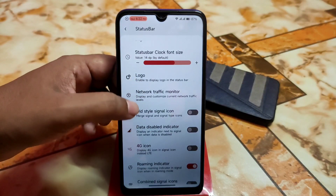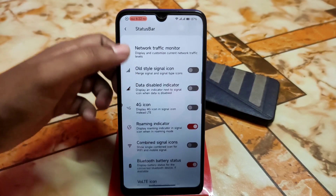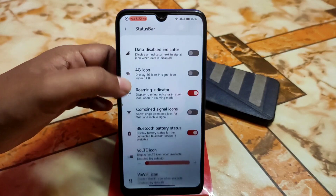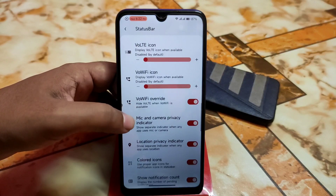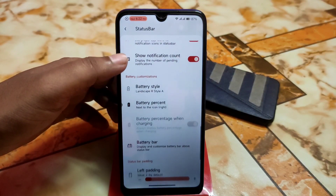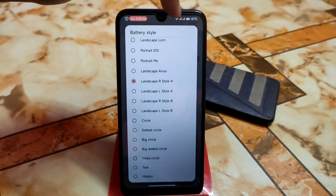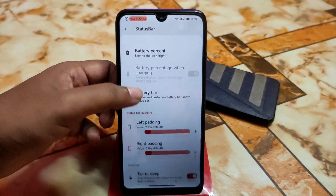And of course traffic indicator and old style icon. And 4G data disable indicator — I just dislike that data disable thing. Voltea icon, VoWiFi, and everything. Mic and privacy icon indicator, colored icons, show notification count, battery style — so many battery styles are there. And battery bar can be customized with left padding and right padding.